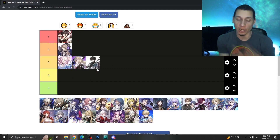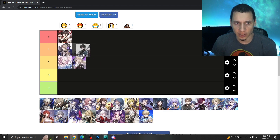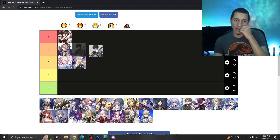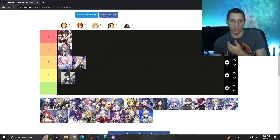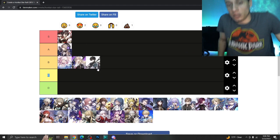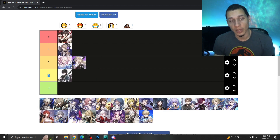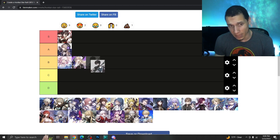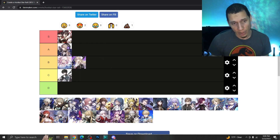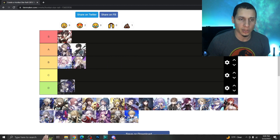Dan Heng is one of the four-star units you get early in the game and is also free. He's a great single-target damage dealer — a Wind type where you want to build crit to land speed debuffs on enemies, letting him do more damage on his ultimate. He does struggle with AOE, which holds him back, but he does his job really well and is good at breaking too. I'd place Dan Heng in A tier.